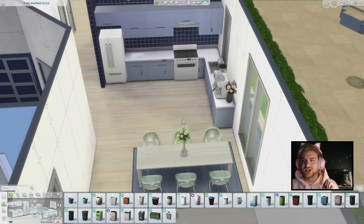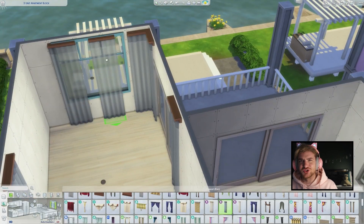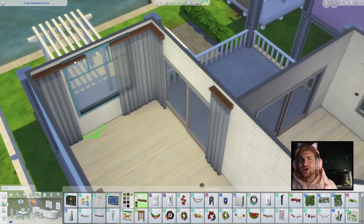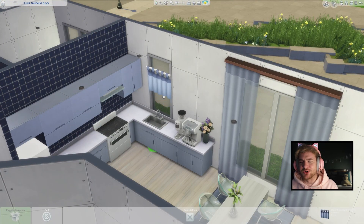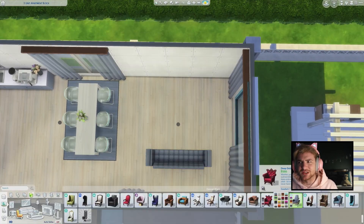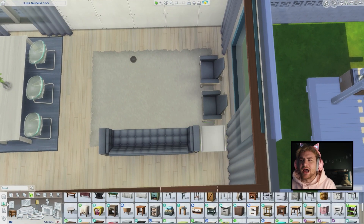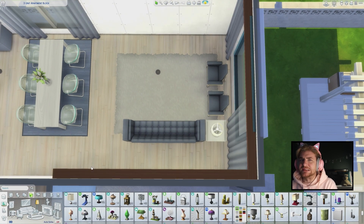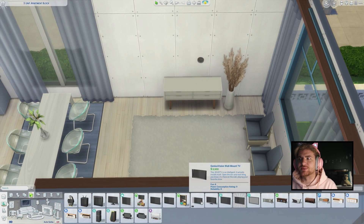I also saw on TikTok someone place this trash can — the one that gives you money — raise it up into the cabinet, and then it kind of looks like a cutting board and you can just drag your food into it and still make money. And I thought that's really cool. So I kind of add that in every single apartment. I became a little bit obsessed.